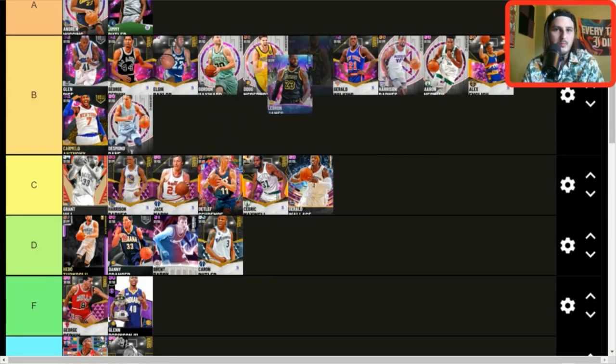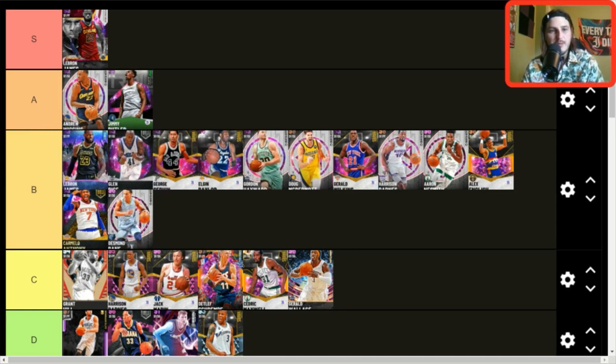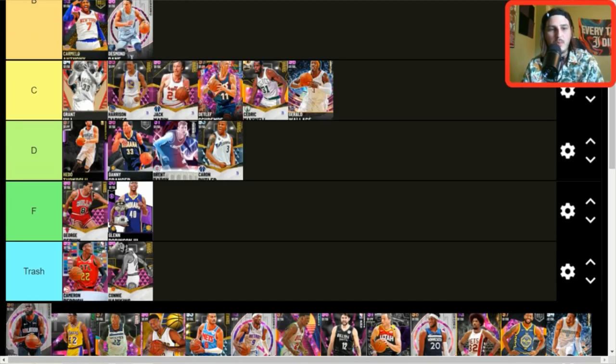LeBron — the other one — I don't think he's quite A tier anymore at this point. I know I'll get slandered for dropping him, but I just don't like this card that much, especially on next gen. He can't shoot from the corners, he plays small forward slash power forward, and the majority of the player base runs five-out offense. Having a guy who can't shoot from the corners actually hurts your squad, and there are good enough small forwards now that I can judge him on that.